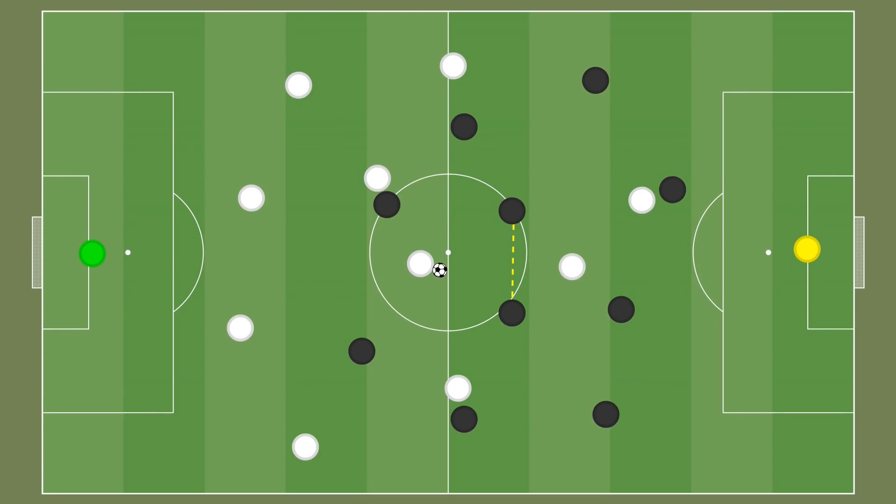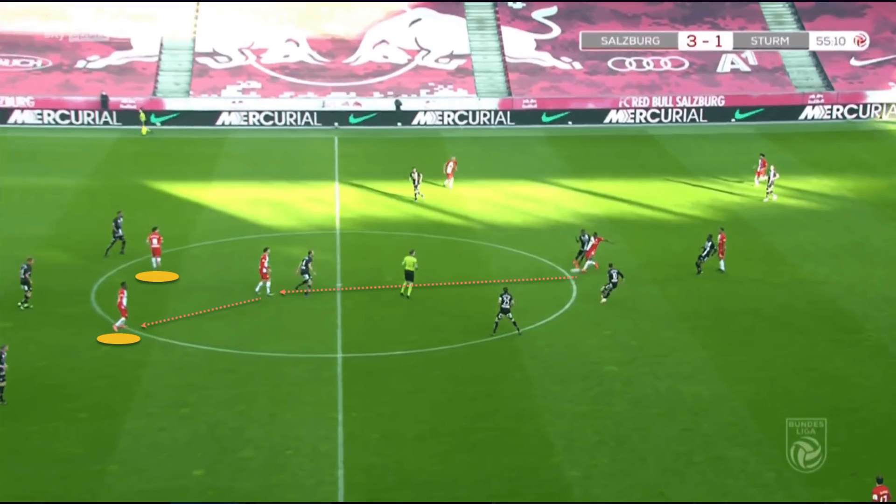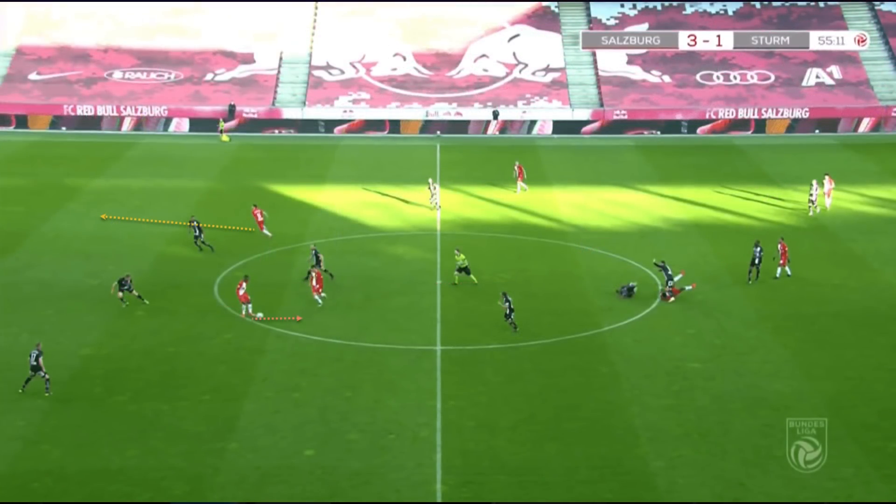Positional rotations continue as Salzburg progress up the field, most notably with the two centre forwards. One forward will drop off the back line to receive possession between the lines, while the other runs in behind to stretch play and offer a forward passing option. Playing vertical football constantly means you need players close together when the first vertical pass is made to allow for quick combinations — otherwise the receiving player becomes isolated and possession is lost.